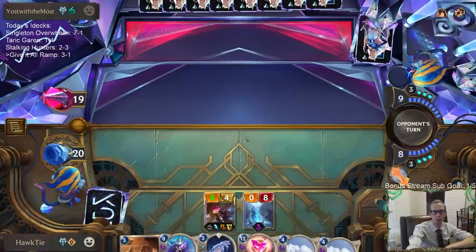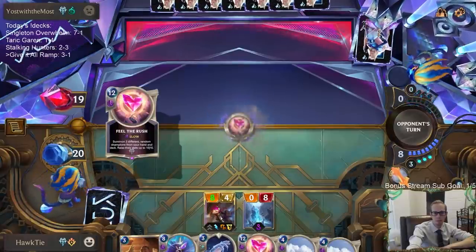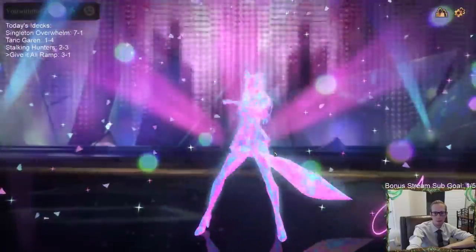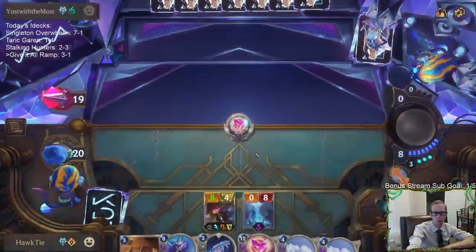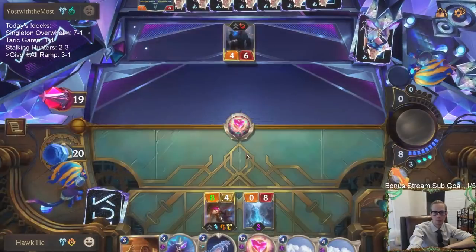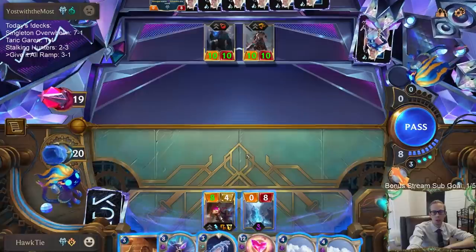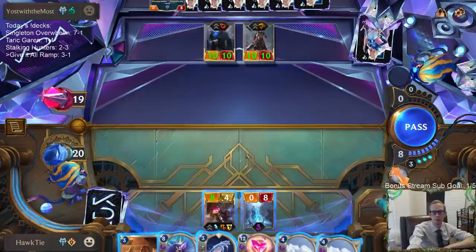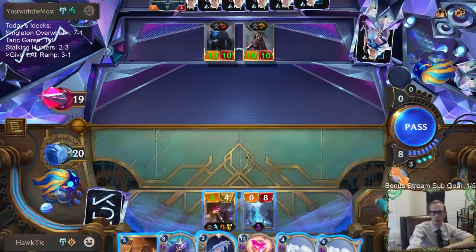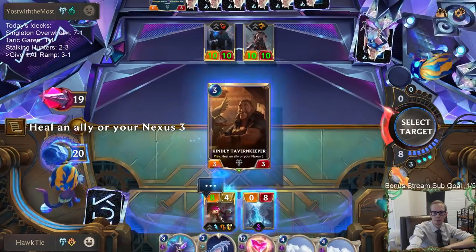I could definitely see them playing Feel the Rush this turn. The problem is Tryndamere — even if we kill it, it comes back stronger. Let's get to the fun part.